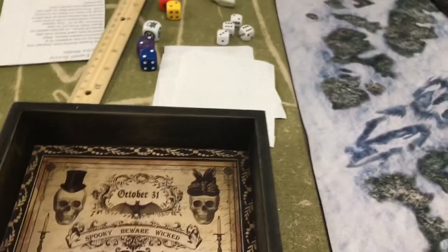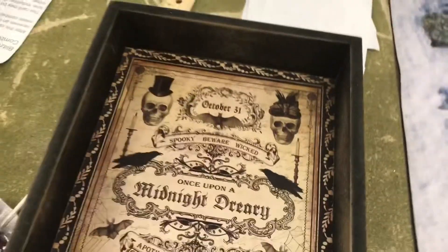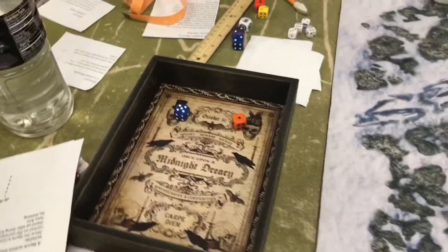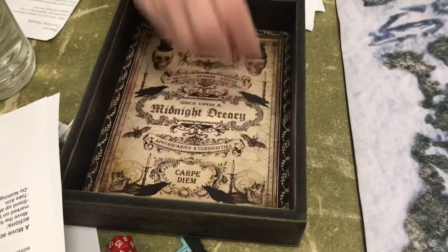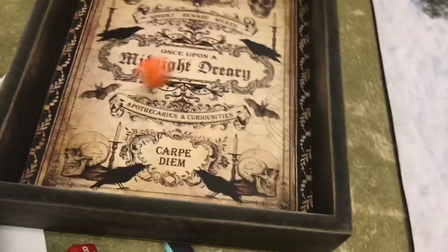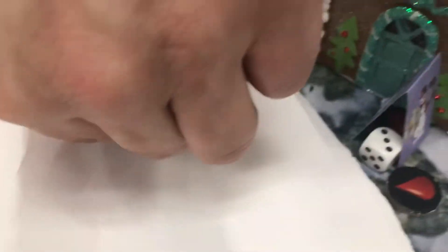Continuing the attack — rolling for the other snowman: six plus two is eight, that's a hit. The snowman doesn't dodge, so rolling damage. Two points of damage — two points of licorice. Good job, Shooty Judy.